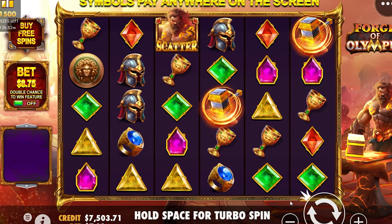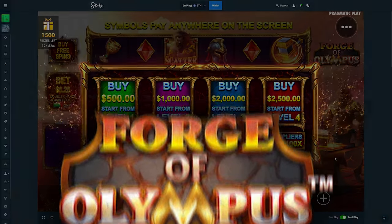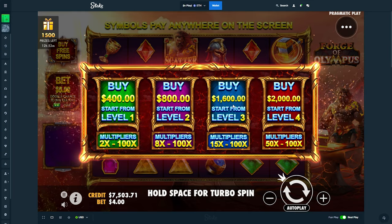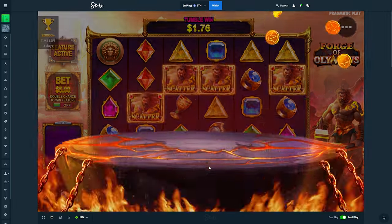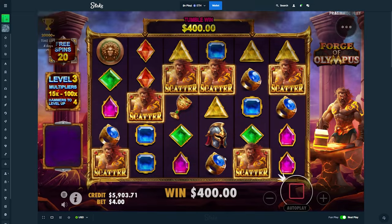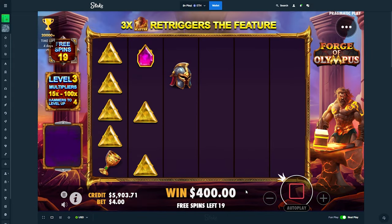Alright, we are on Forge of Olympus to start off the video. We're going to be hopping along a bunch of different slots. Let's go to a four dollar bet and we'll do a bonus buy right here. Okay, thank you — it's already 400. Yes, nice, and 20 spins. Very nice.